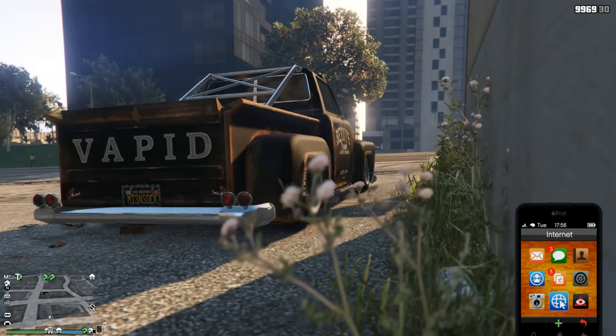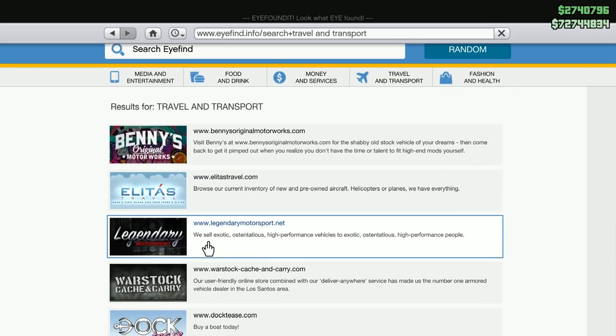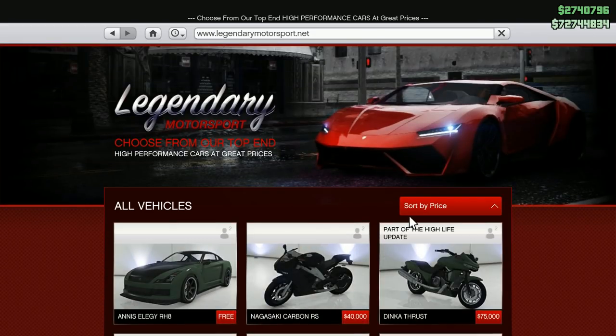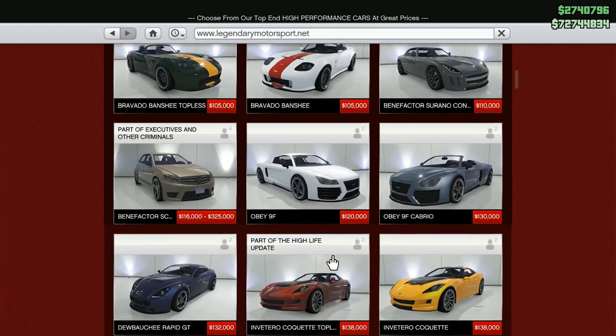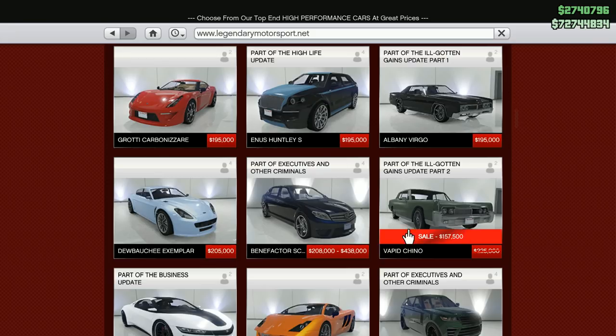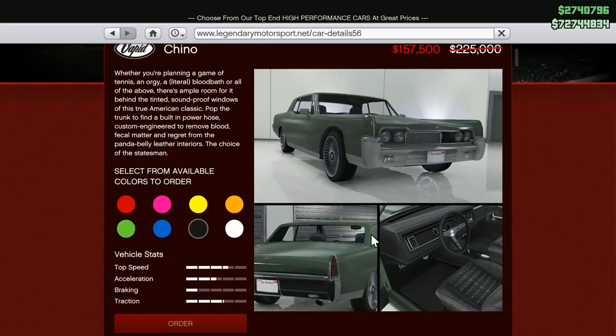Let's bring up our phone. You can find the Chino on Travel and Transport — on two different websites, actually: Legendary Motorsport and Benny's. It came out with the Ill-Gotten Gains Part Two update a long time back — one of the last updates for the old generation. The old generation can get this car, but not the Benny's custom version. It's 225,000 normally, and right now it's on sale for 30% off at 157,500.